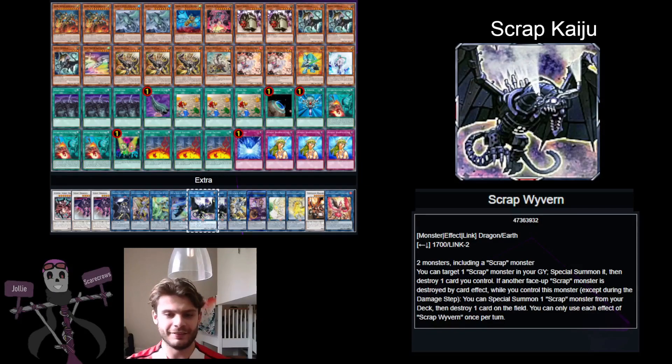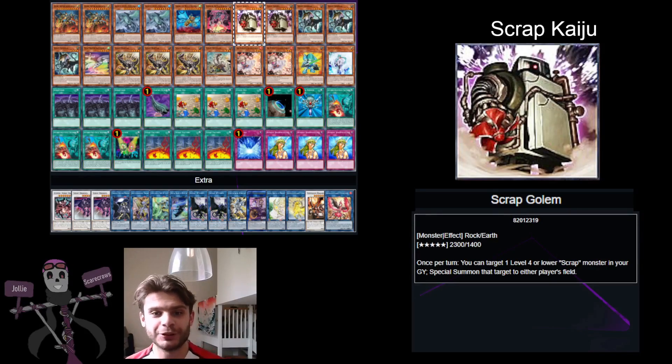Scrap Wyvern lets you special summon a Scrap monster and then destroy a card you control — what you're going to try and destroy is another copy of Scrap Raptor. This triggers the other effect of Scrap Wyvern: if a Scrap monster is destroyed by a card effect, you can special summon a Scrap monster from your deck. What you're going to try and bring out is Scrap Gollum. It's a five-star, so it's a bit annoying if you get it in your hand, but the way you really want to get it out is by the special summon effect of Scrap Wyvern. It lets you target a level four or lower Scrap monster in your grave and special summon it to either player's field — and usually you want to special summon it to your own field.